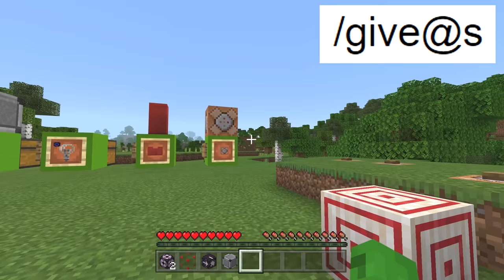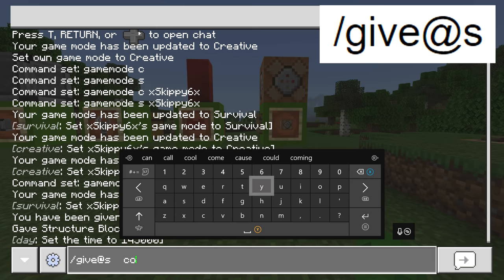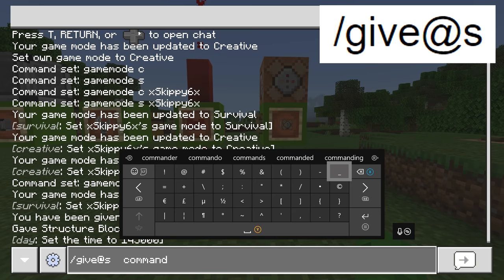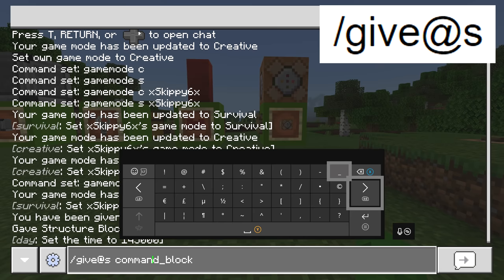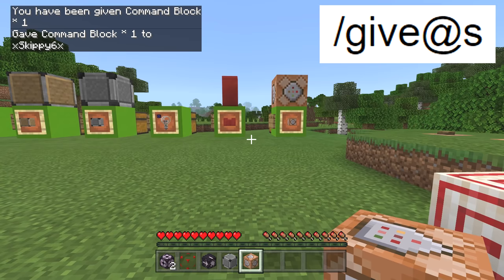Command blocks: in survival you do slash give at-s command_block. Let's press it — that gives you the command block in survival.